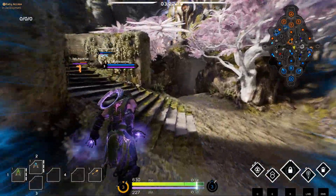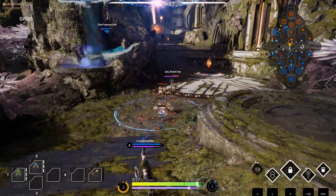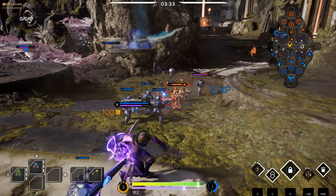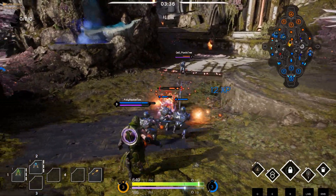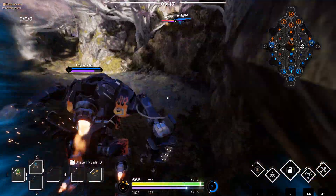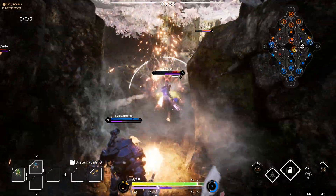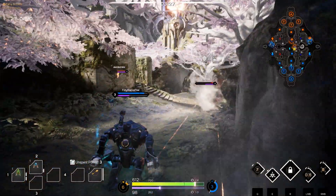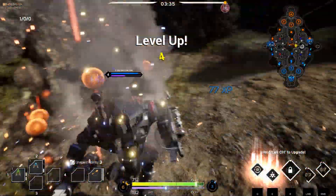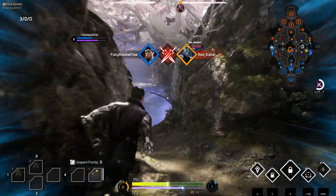Roaming at the 3-minute mark also creates map pressure, meaning enemy laners have to watch out for where you've gone. If they're not communicating, they might not even know you went missing or where you went. Plus, when you're walking around in your jungle, you never know what you'll find. This time I found the enemy jungler being sneaky and taking out our jungle, so I did him a favour and let him go back to spawn early.